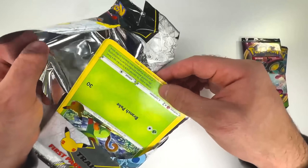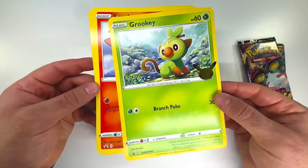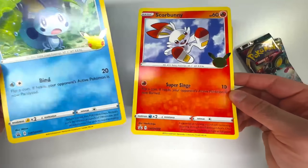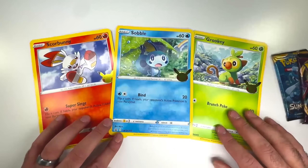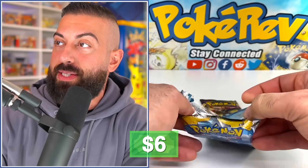Oh hold up — do we get all three starters? Do we get all three? We got Grookey, Scorbunny — it has a 25th anniversary stamp on there — and we have Sobble as well. The lineup! Choose your favorite starter. But luckily for us, we're going back to the Sun and Moon era with Sun and Moon base set. Let's see how we do on this one.